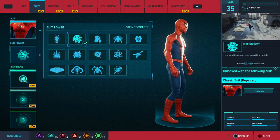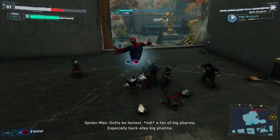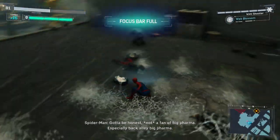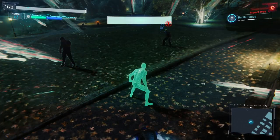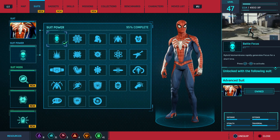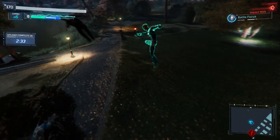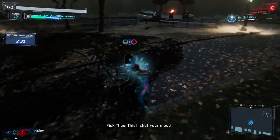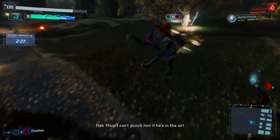Next we have the Classic Suit Repaired. Basically the same thing, except it's not ripped up and it comes with the power Webblossom. It's a pretty decent power; you need two backpack tokens and two crime tokens, so it's one of the easiest suits to get. The Advanced Suit is part of the story, so you don't need anything to obtain it. It comes with Battle Focus, which rapidly generates focus for a short time — really good if you need your focus meter going up fast, like for a challenge where you have to use finishers, or if you really need to heal.